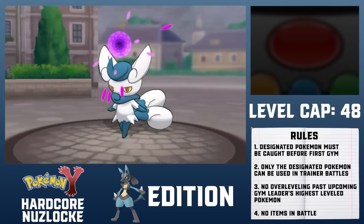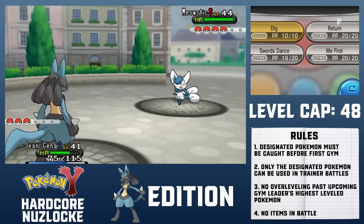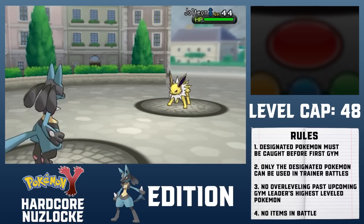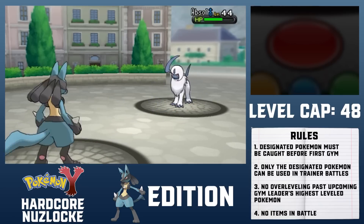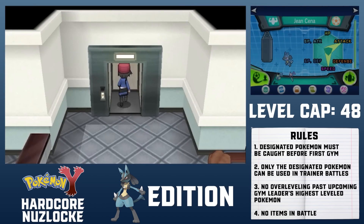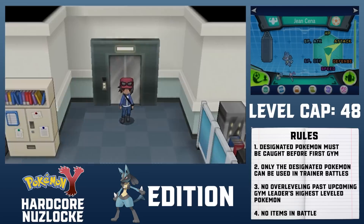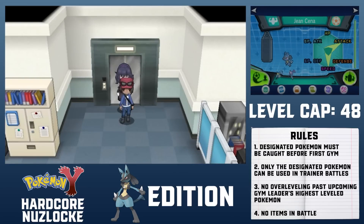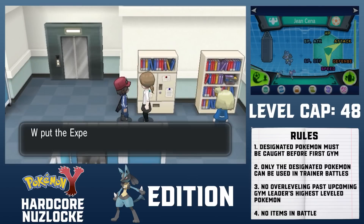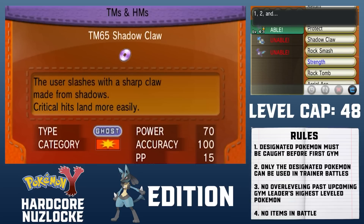Lucario sets up a Swords Dance and takes Meowstic's Shadow Ball comfortably. The AI is actually terrible — there's no reason to use an 80 base power Ghost move over a 90 base power STAB Psychic move. Return KOs Meowstic, Dig takes out Delphox, and a couple more Returns take out both Jolteon and Absol. Before battling the most forgettable Gym Leader in Pokemon, I fly to Lumiose City. I accidentally went to the second floor instead of the third and witness the creepy ghost girl scene for the first time — I had never seen that easter egg in a playthrough before. On the third floor, I get the Expert Belt, which boosts super effective attacks by 20%. I give Lucario the Expert Belt and teach it Shadow Claw over Dig.